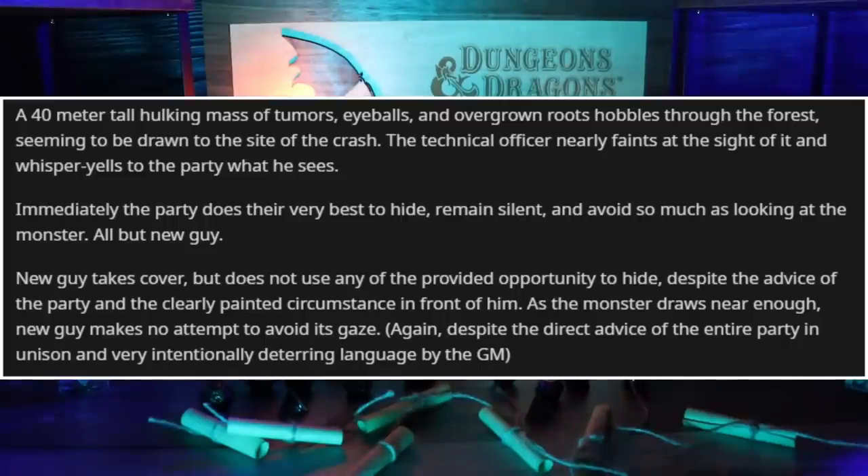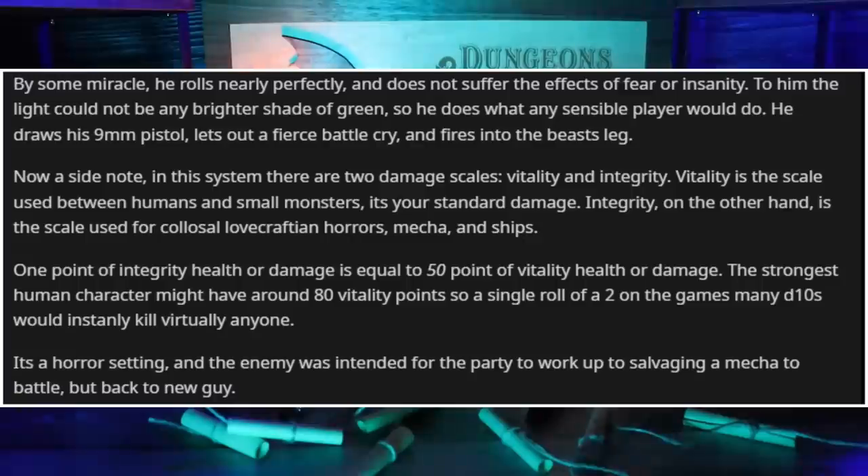New guy takes cover but does not use any of the provided opportunities to hide, despite the advice of the party and the clearly painted circumstance in front of him. As the monster draws near enough, new guy makes no attempt to avoid its gaze — again, despite the direct advice of the entire party in unison and very intentionally deterring language by the DM. By some miracle, he rolls nearly perfectly and does not suffer the effects of fear or insanity. So he does what any sensible player would do: he draws his 9-millimeter pistol, lets out a fierce battle cry, and fires into the beast's leg.